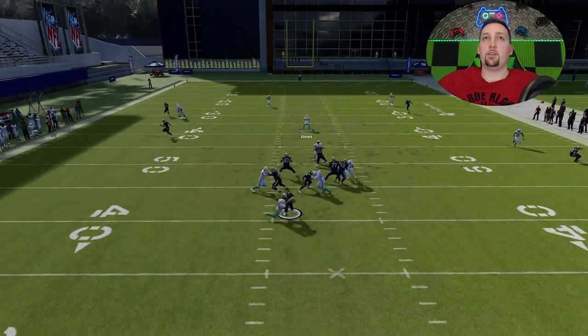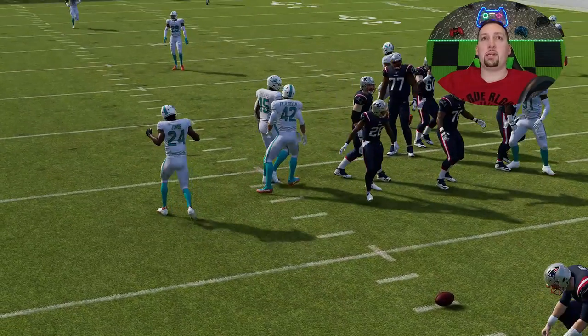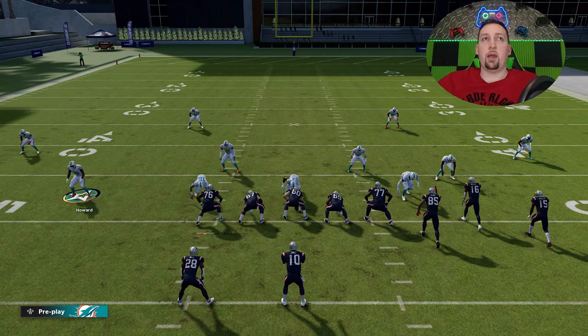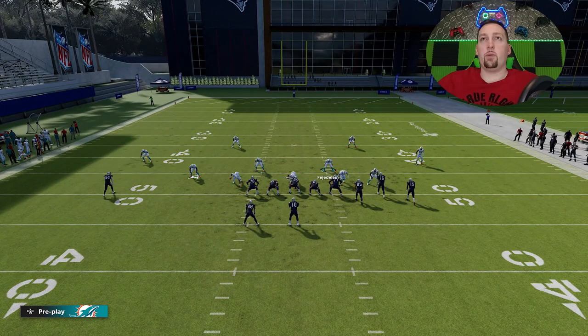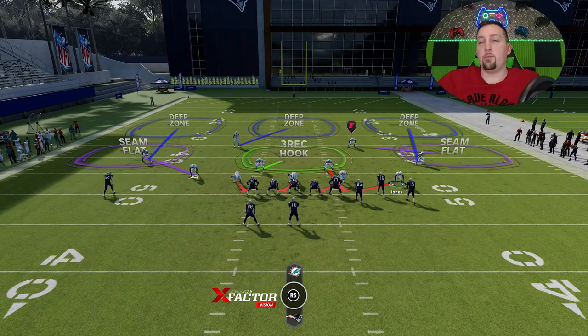Once again, the running back doesn't even rotate to pick him up. So it's really simple whether the running back is blocking or not. If he's not blocking, it's easy — you can run this from anywhere. If the running back is blocking, the blitzing cornerback just has to be far enough away to get around the running back. It's really that simple.